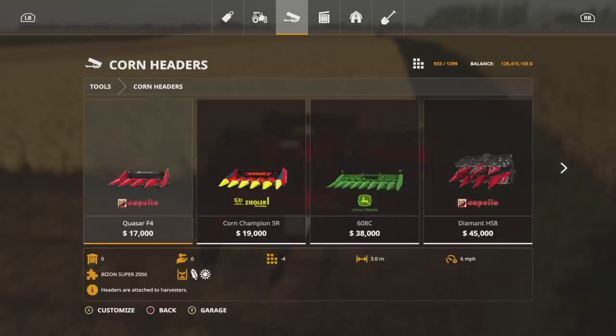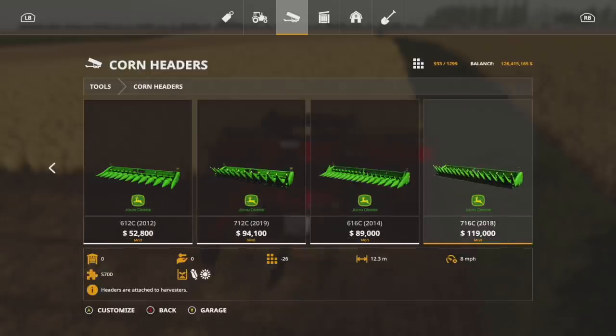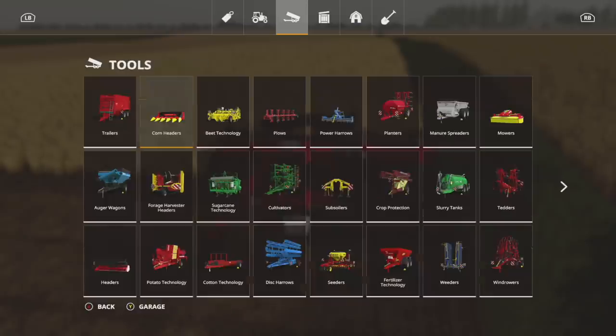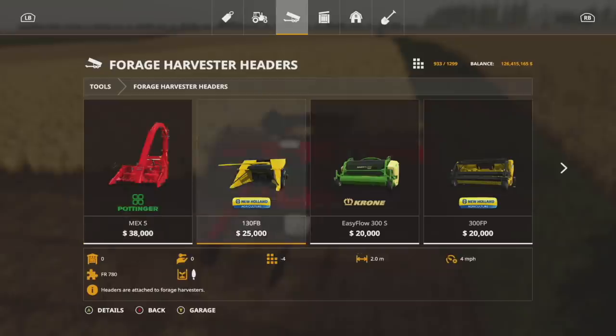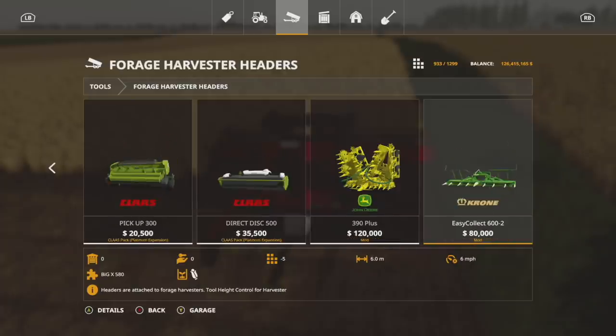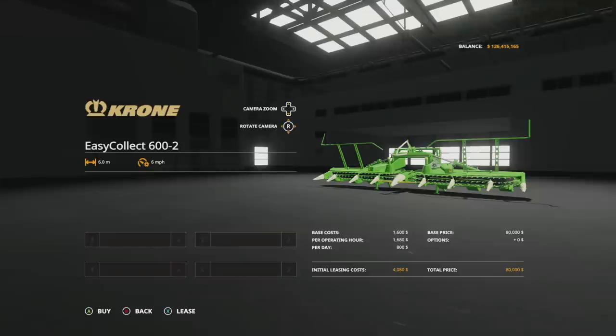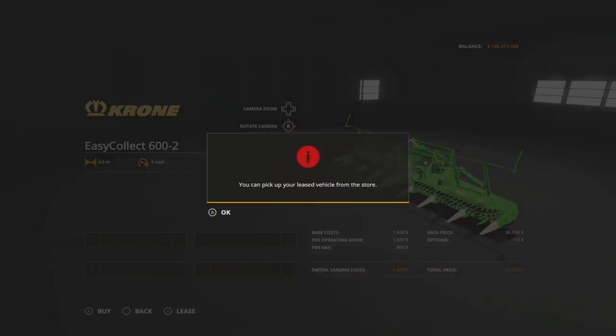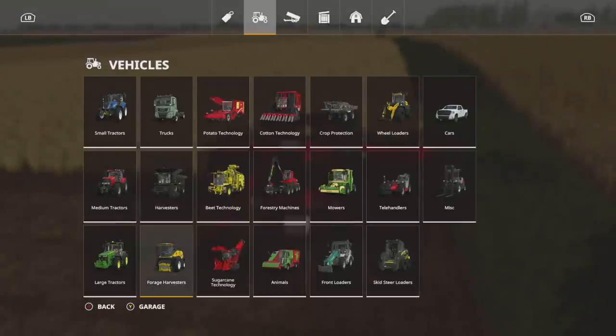What about other headers? Corn headers — negative, no corn headers, at least that I've been able to see. But we do have one forage header that works with this. There it is — the Krone EasyCollect 600-2. This is a chaff header that's going to work exactly the same way, so you can go super fast and do your thing.